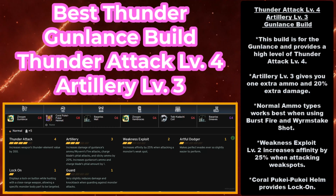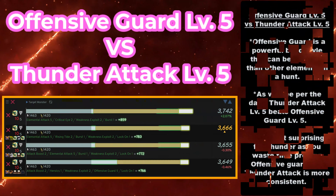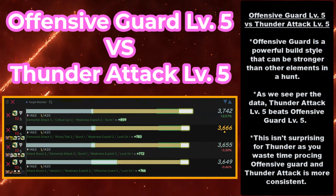In addition, you have Weakness Exploit Level 2, which increases affinity by 25% when you attack weak spots. And one of the most beloved helmets in the game, the Coral Pukei-Pukei Helmet, provides lock-on. To use this build, you need the Zanogre Gunlance at Grade 8 or higher, the Coral Pukei-Pukei Helmet at Grade 8, the Basarios Mail at Grade 6, Zanogre Vambraces at Grade 6, Tobikodachi Coil at Grade 6, and the Basarios Greaves at Grade 4.